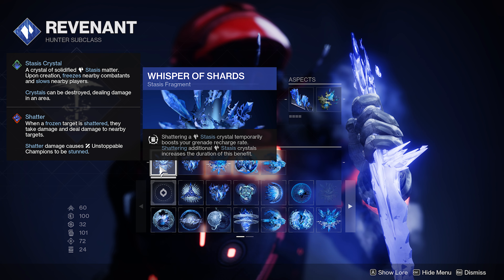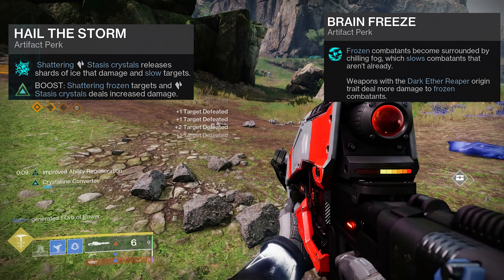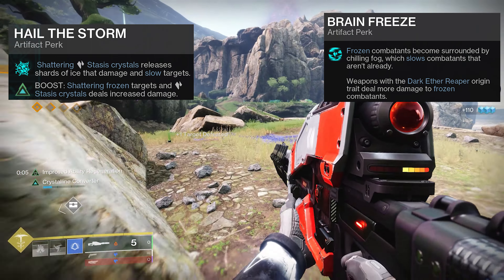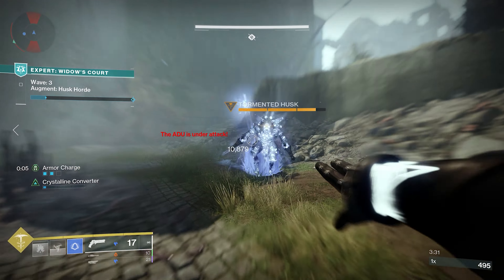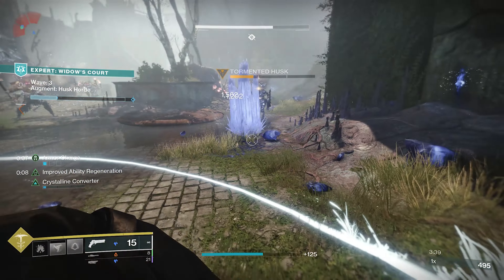Whisper of Shards: shattering a stasis crystal temporarily boosts your grenade recharge rate, and shattering additional crystals increases the duration. All we're doing is shattering crystals left, right, and center with the Mask of Fealty and Glacier Grenade, so you've got constant uptime on your grenade. Heal the Storm and Brain Freeze are absolutely top-notch for this — shattering stasis crystals releases shards that deal damage and slow targets. The boosted version gives increased damage from stasis crystal shatter effects, and Brain Freeze slows everything nearby. Use your Glacier Grenade or Mask of Fealty as a gunpowder gamble — throw it, ignite it, smash everything to bits.